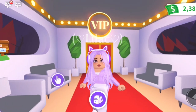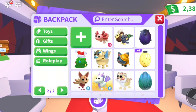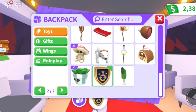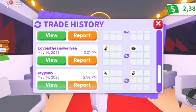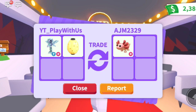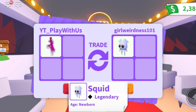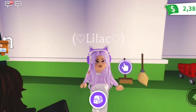Point number two is to trade a lot. If you have any doubles that you don't want to make into neons, you can trade them for more pets. For example, I traded the wolf box for the golden griffin, and the RGB box for a hoverboard and two gingerbread reindeer. These are just examples, but you should definitely trade if you want to get rich in Adopt Me.